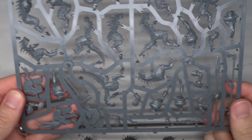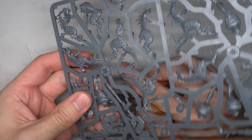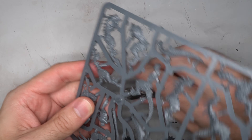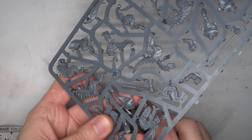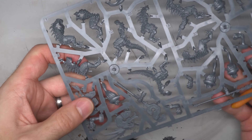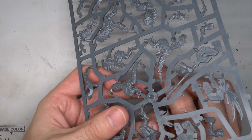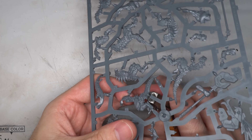The new Saurus kit seemed like the best place to start here. The sculpts are practically brand new and there are some fantastic looking miniatures. Armed with one of these kits, all the parts required to build a Saurus were clipped away and cleaned up. The only exceptions were the weapons and shields, as these would be swapped out for something a little more futuristic.